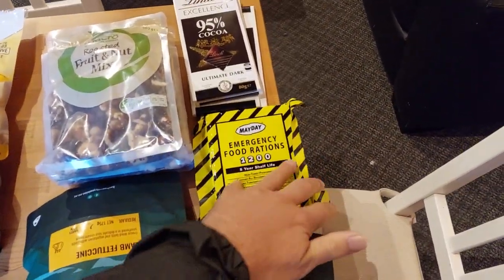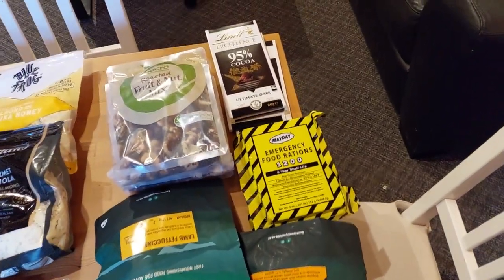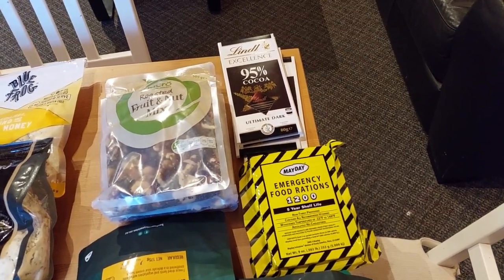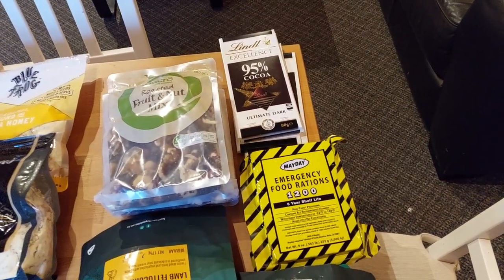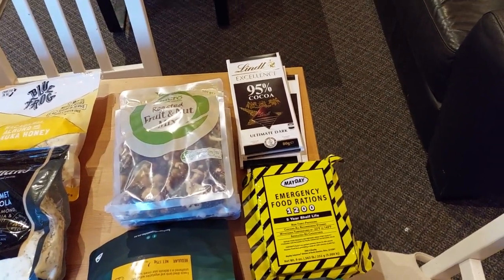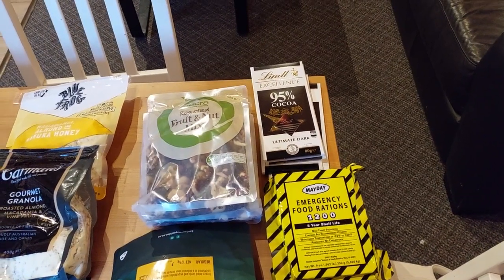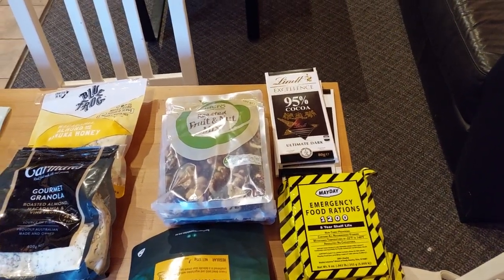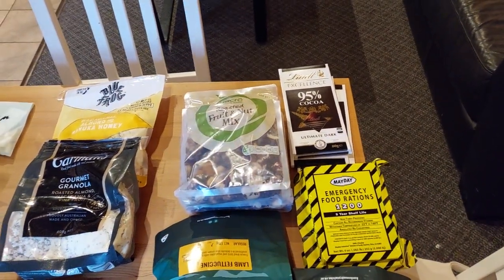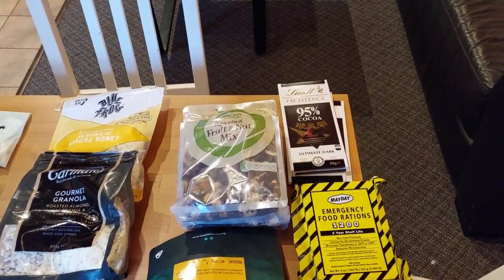I've also got some little emergency rations — 1,200 calories each — a fairly dense source of calories. In the last two resupply boxes — Dwellingup and the Brooker Highway — they're just packed with this sort of stuff because it's a big section and I'm trying to get the most calories for the least weight.